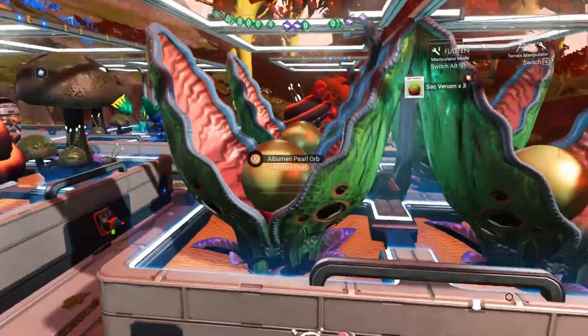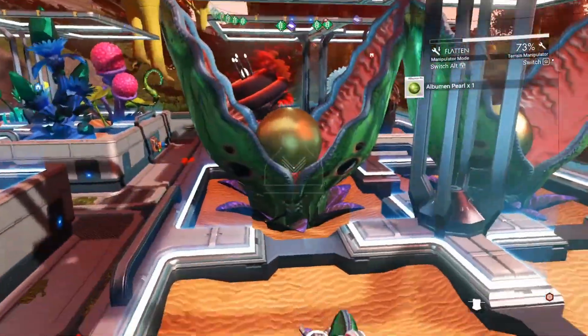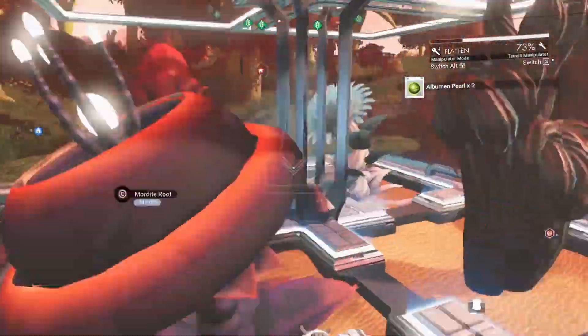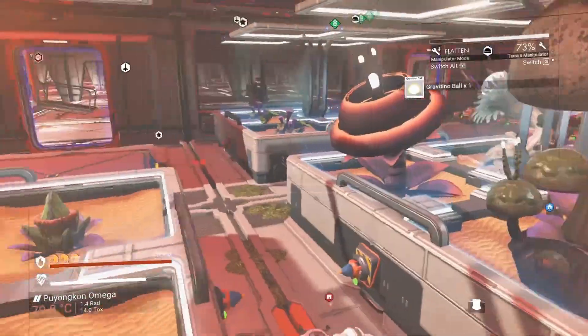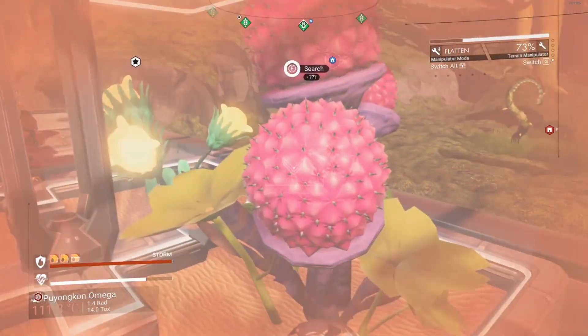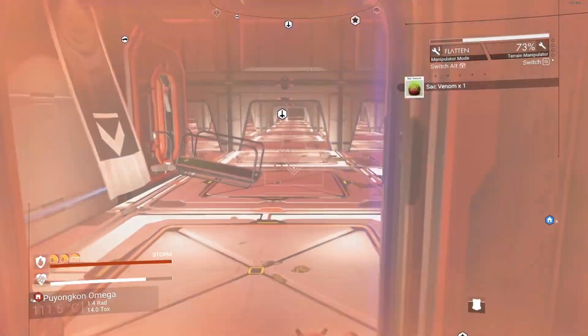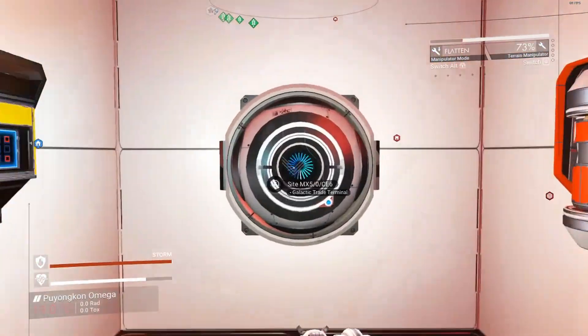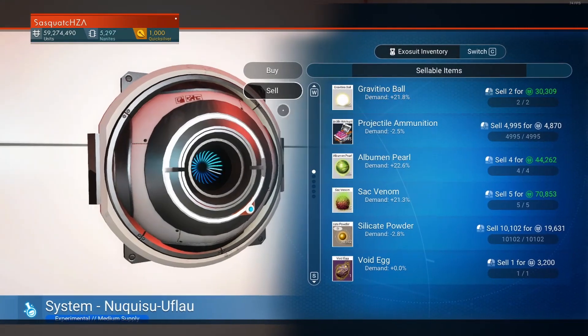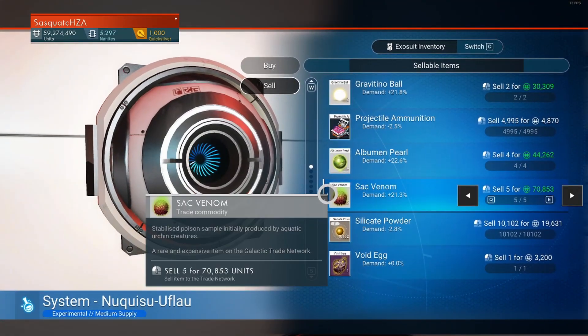Next up we have farming. Make sure that you build a lot of albumen balls, gravitino balls and venom sacks. These will net you a lot of money very quickly and not a lot of effort is required to farm them. Build them, farm them and sell them. These items are quite valuable per individual item, so make sure you've got a couple and sell them.